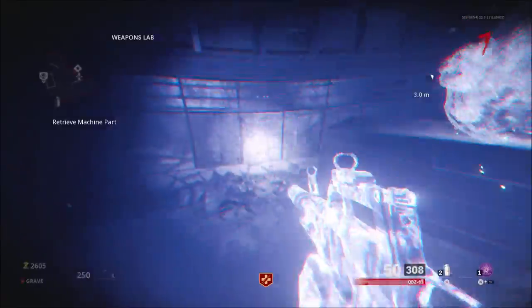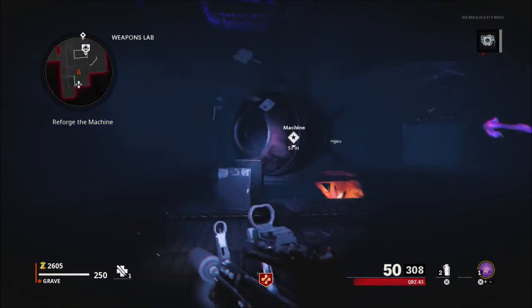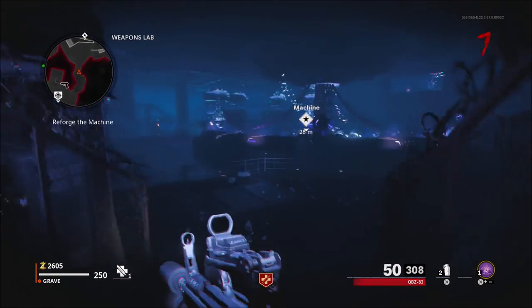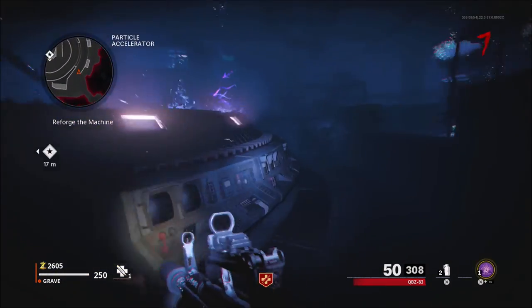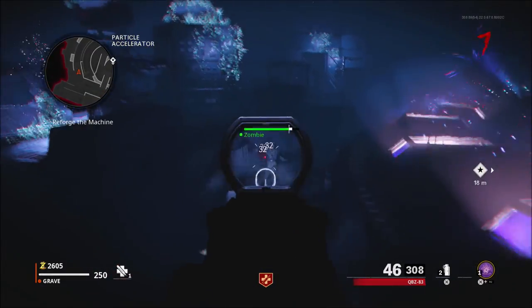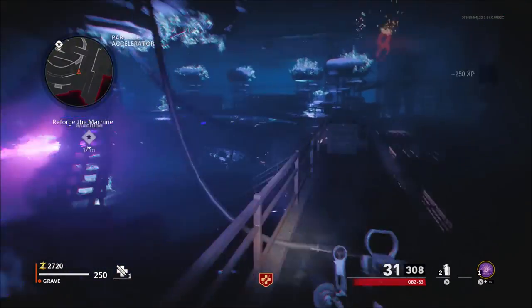Express is kind of a U-shaped map with train tracks looping around the hub or main hall of the train station. I think it'll probably get moved into the Pro League pool, because it was a very good map for Search and Destroy — from what I remember watching Pro League Black Ops 2.